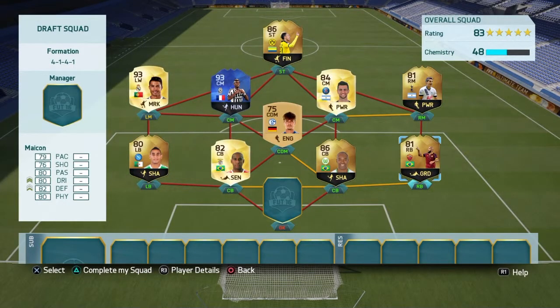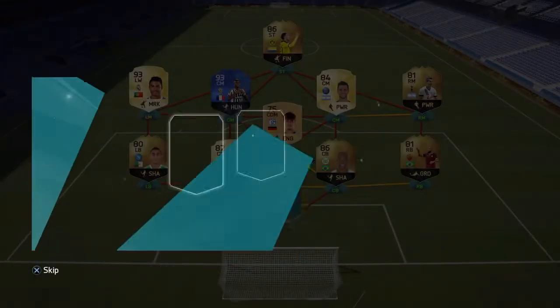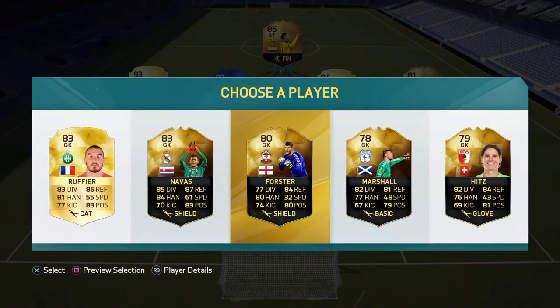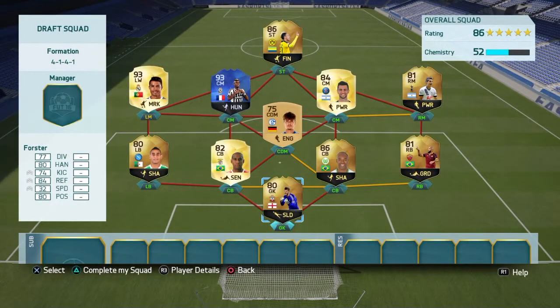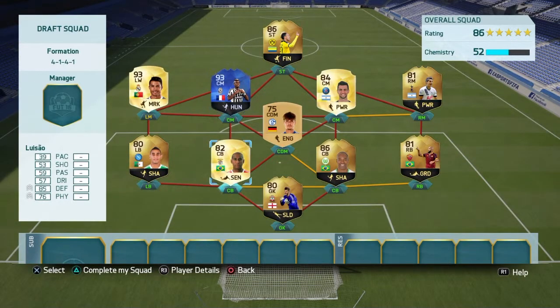Let's go into the goalkeeper position. Goalkeepers - the height doesn't really matter I guess. It's gonna be Fraser Forster - he's like 6 foot 8 or something. Yep, he's 6 foot 7, he's definitely Fraser Forster. He's a good player, keeps no link which is kind of sad. Look at this sad squad. Let's keep going.